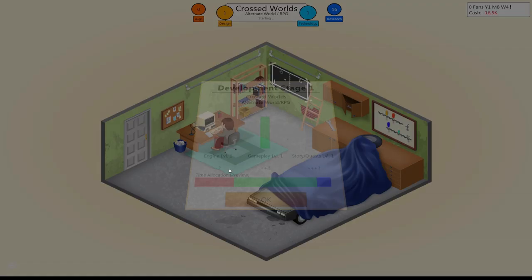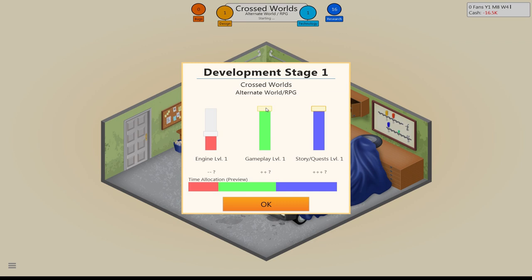As you can see here, RPGs have very different requirements, so we've got to balance gameplay and story, with story being the most important thing, which makes sense. Okay, so we'll go about 50% on gameplay on the bar here and a big focus on story.